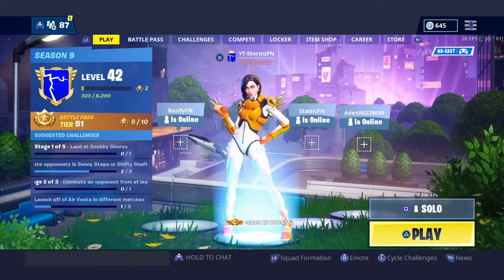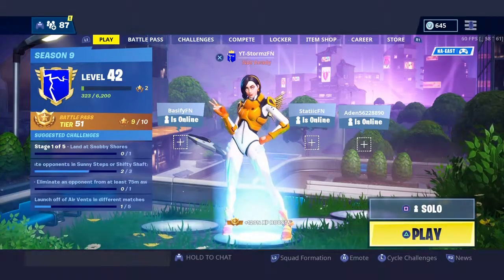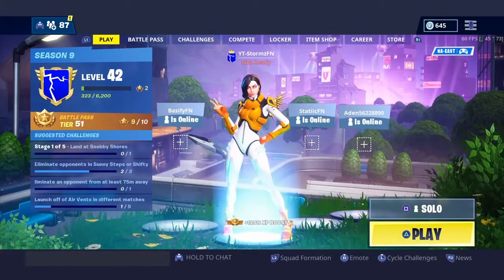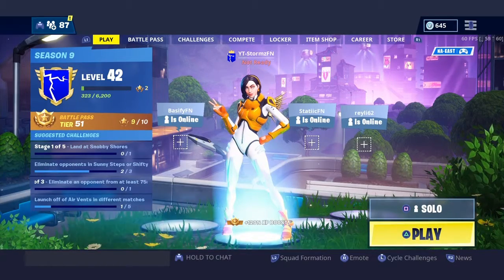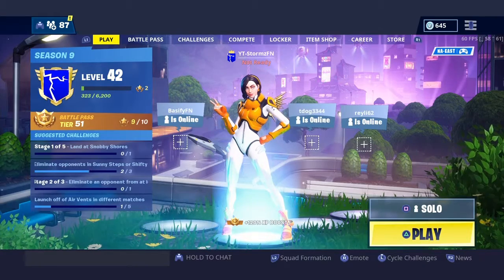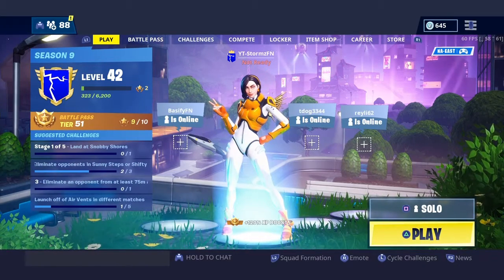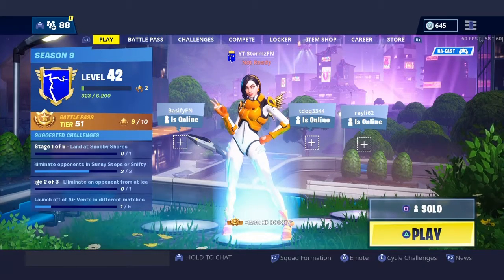Welcome back to another video. Today we're gonna be doing the location for fort number 64. This fort is accessible by using rocks on top of Stunt Mountain. So there's the location off the bat — it's gonna be on top of Stunt Mountain, but you have to use rocks to be able to access it.